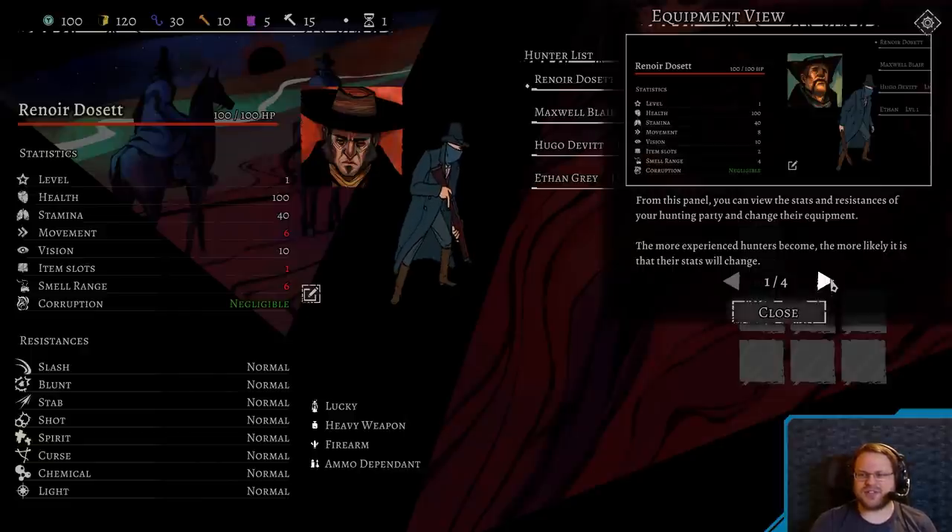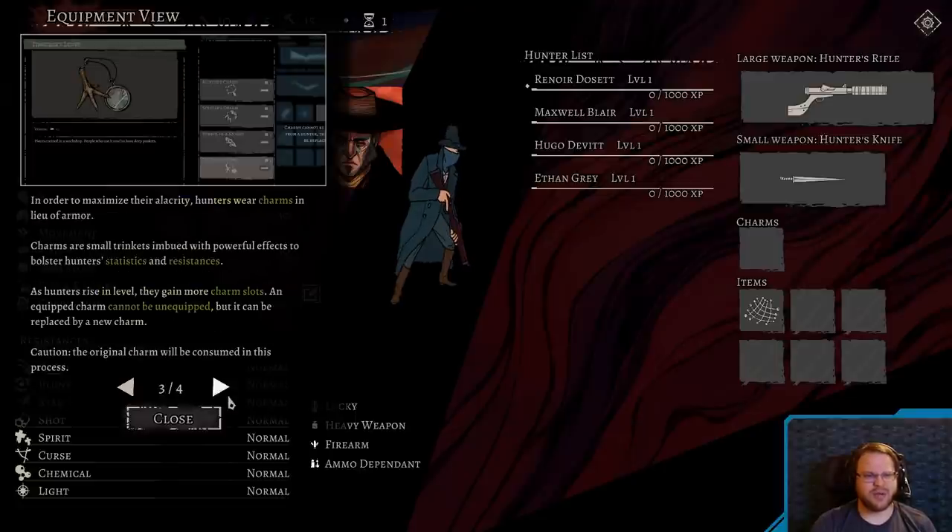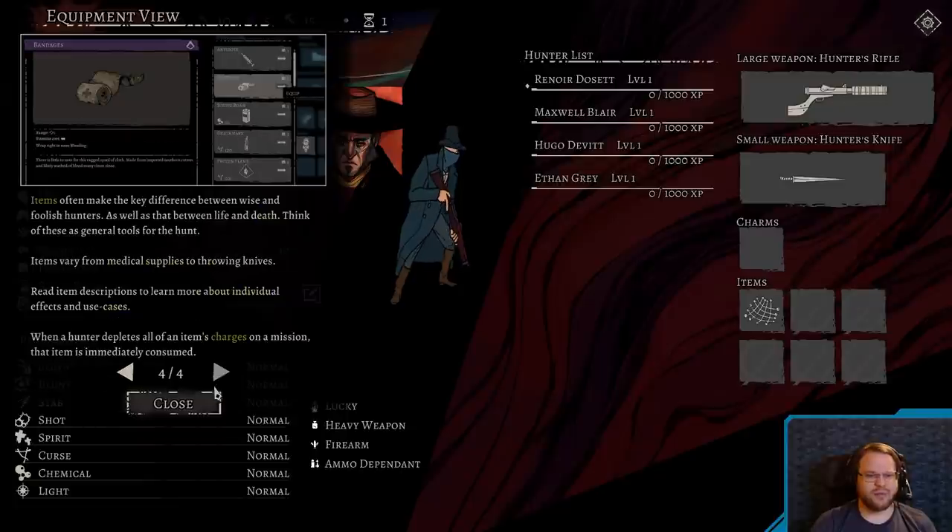From the equipment panel, you can view the stats and resistances of your hunting party and change their equipment. The more experienced hunters become, the more likely it is their stats will change. On the right you can see their weapons, charms, and items held by any current hunter. Selecting a slot will allow you to modify its contents. Each hunter can equip a large weapon in the primary slot and a smaller sidearm. Hunters wear charms in lieu of armor — small trinkets imbued with powerful effects. An equipped charm cannot be unequipped, but it can be replaced by a new charm. The original charm will be consumed in the process.